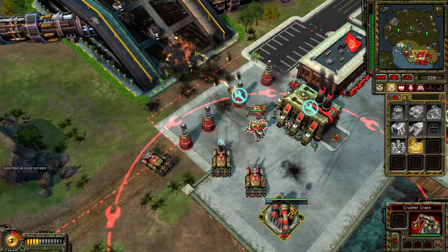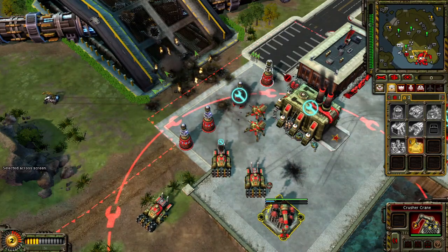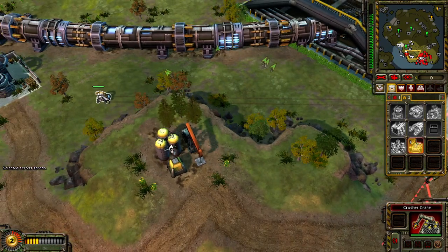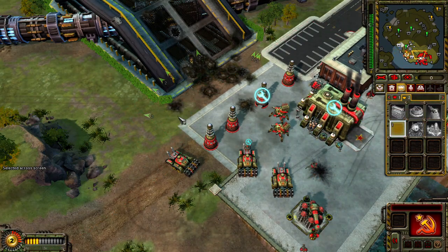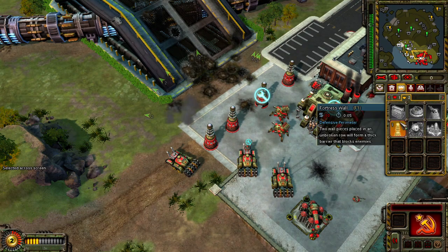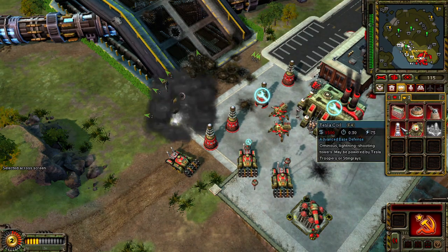Commander. Construction complete. Our base is under attack. We need an engineer. Need an engineer. Insufficient funds. Building. On hold. Canceled.